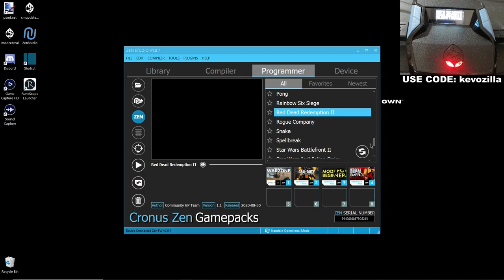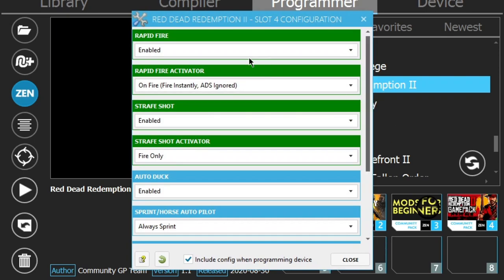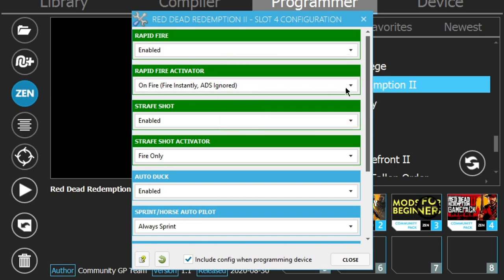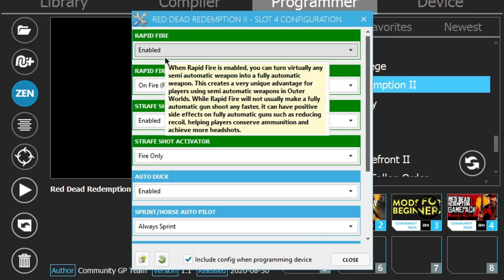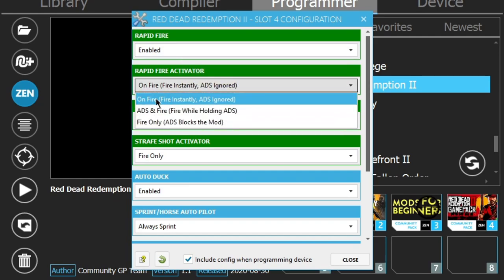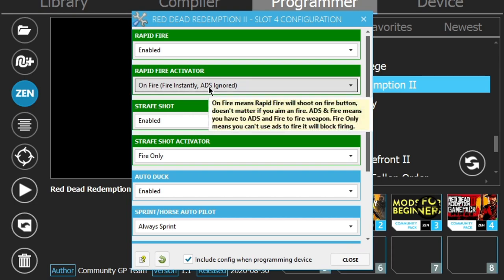Without further ado, let's jump straight into it. It's going to be a short, simple, sweet game pack. I already dragged and dropped it into slot number four. I'm going to go through this quick because there isn't much to discuss — it's pretty self-explanatory. These mods: rapid fire — have it enabled. Rapid fire activated is just how you want the rapid fire to work. You can have it working on ADS and fire, fire only, or ADS blocks the mod. I wouldn't advise using those last two — the default 'fire only' is the goal.